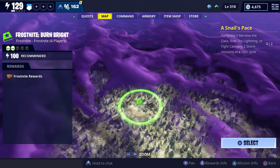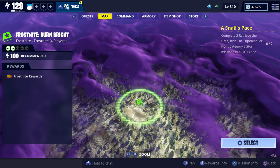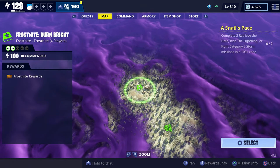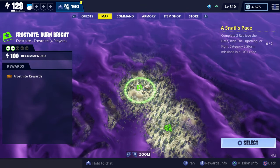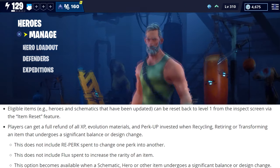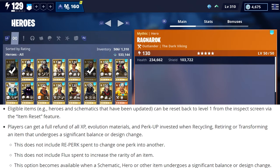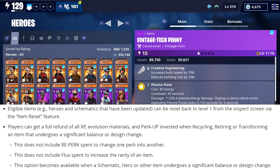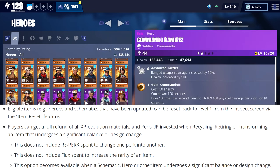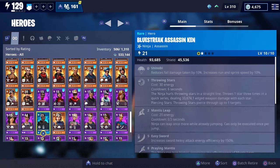I'm just now noticing that my Frost Knight missions are now level 100 — before this update they only gave me access to level 88, so apparently they fixed that as well. They also included some more information regarding the item reset feature. Players can get a full refund of all XP, evolution materials, and perk up invested when recycling, retiring, or transforming an item that undergoes a significant balance or design change. This will not include reperk spent to change one perk into another, and it also doesn't include flux spent to increase the rarity of the item. Items that can be reset will be tagged as eligible for reset.